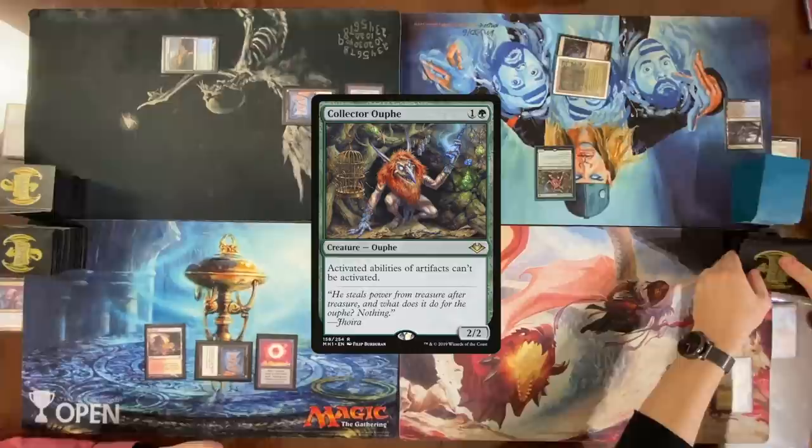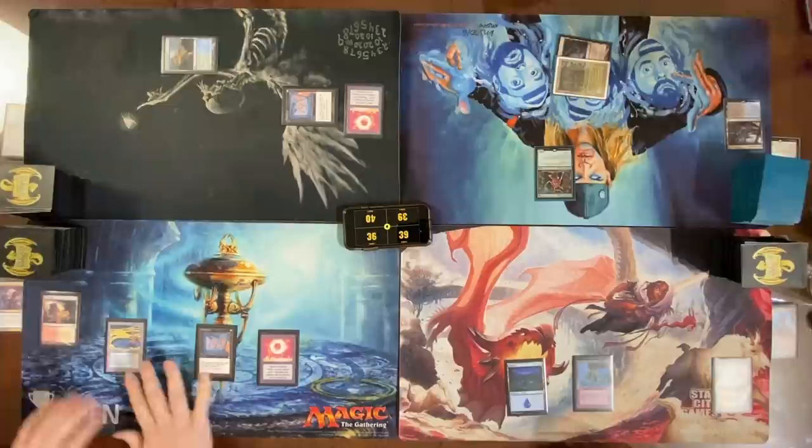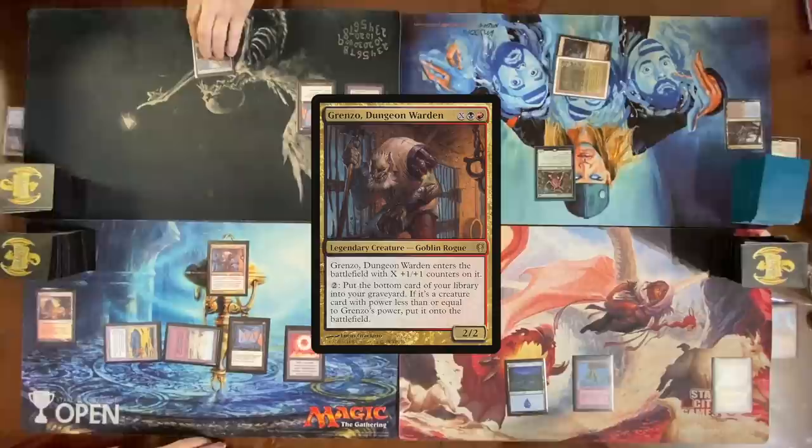End of turn I'm going to fetch out Volcanic Island. Sulfuric — Sulfur Springs? Is it Gaea's Cradle? Crack Arid Mesa, get Badlands. Cast a Grenzo. Pass my turn. Roll for Mana Crypt — this has been the best Ouphe.